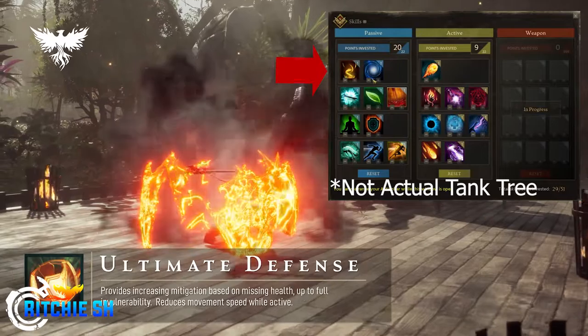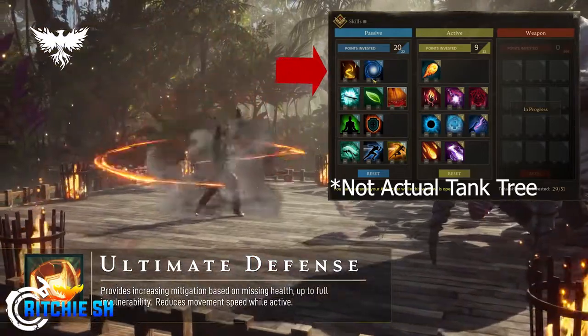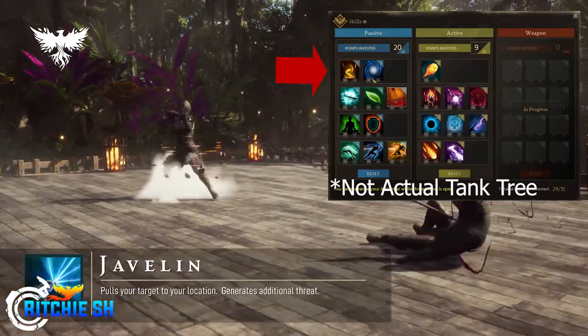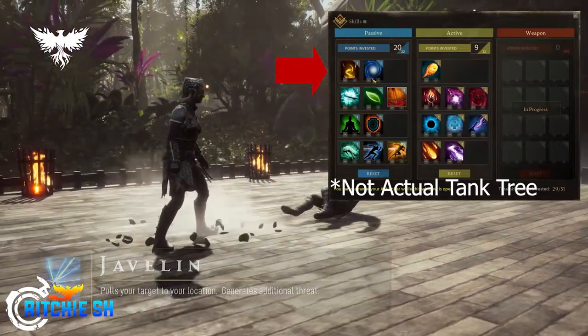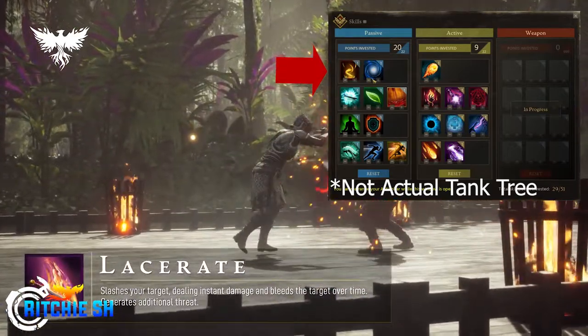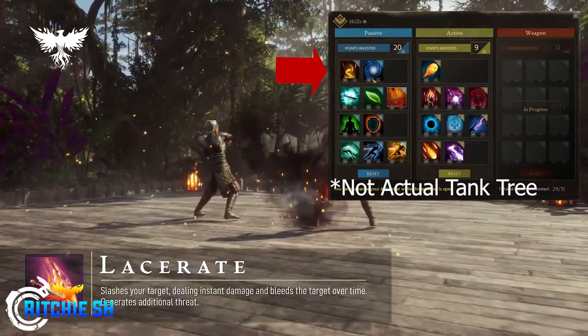Tier one increases your block chance and increases your mana regen. The mana regen thing is huge — as I've said, the tank runs out of mana real quick, so increasing mana regen as a passive is a huge thing especially early on. I'm sure mana regen will increase as your gear and level increases, and this is just alpha so it could change.